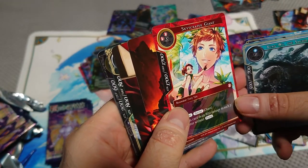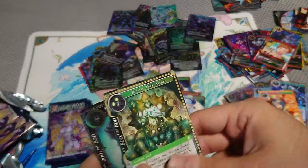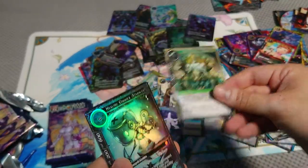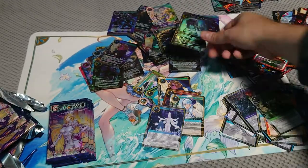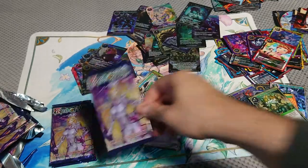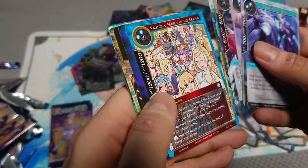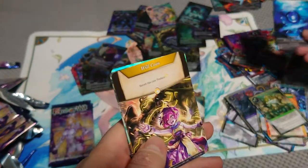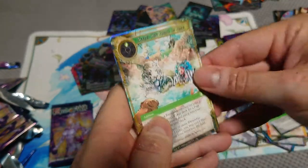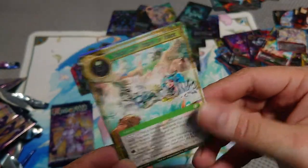Skyscraper giant. World tree healing, gimmick stranger — one pile. We're almost done. Here I think this is one of the ones we're missing — it's like expensive, like 20 bucks.